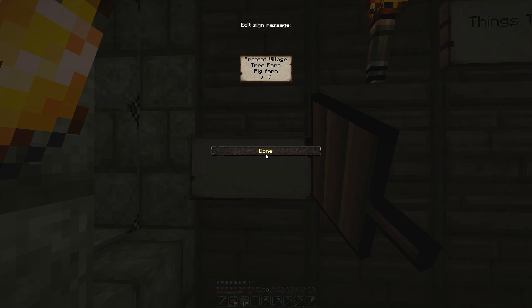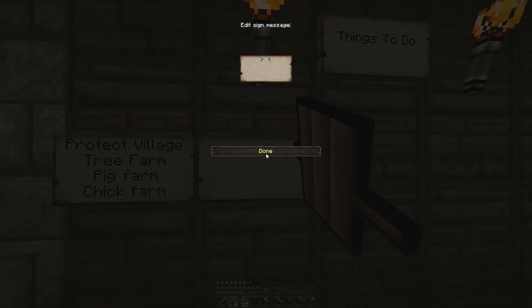My cow farm's already down there, that's fine. Chickens — I'll put a chick farm. Farm sugar. I need to be making a lot of books because I need to make an enchanting table. Enchanting table — there we go.